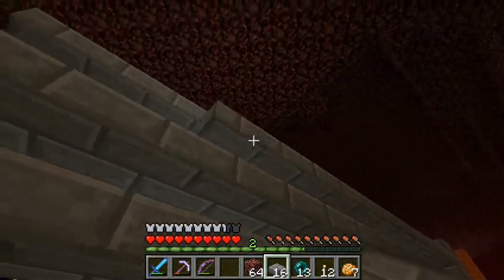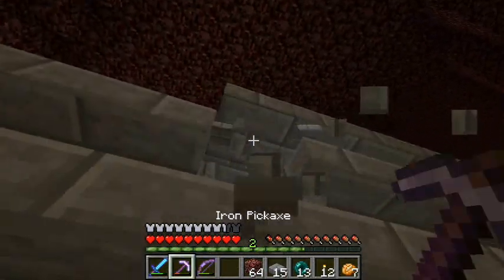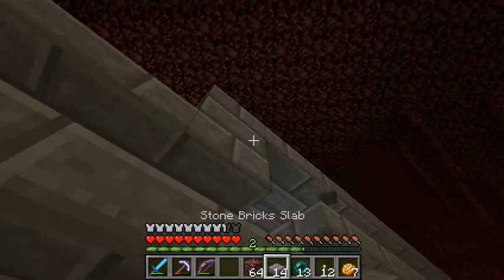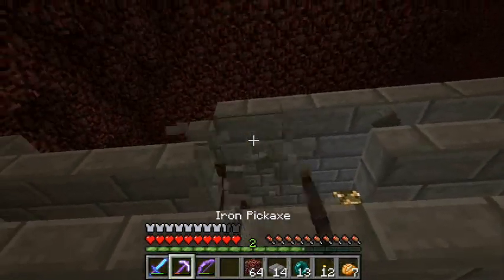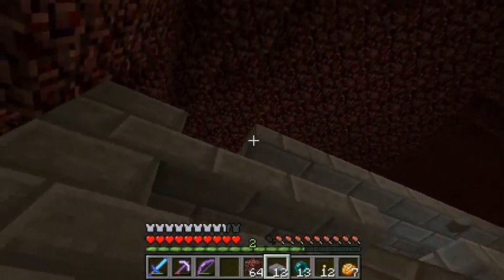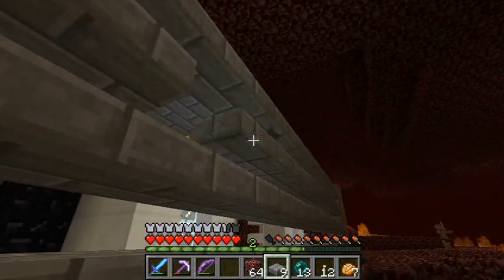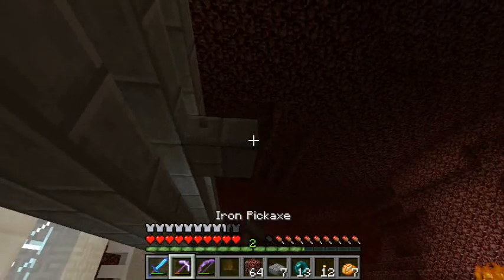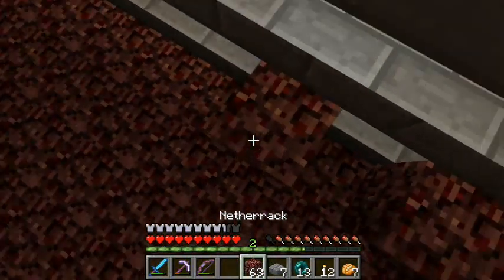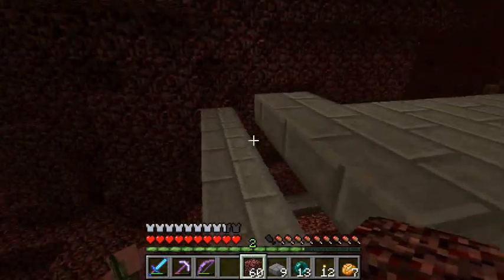Random fact: half slabs are more blast resistant than their material equivalents. If you have stone brick and stone brick half slabs and you have a creeper go off on each one, the creeper will take out fewer blocks of the half slabs. I always thought that was weird, but it's one reason to build with them.